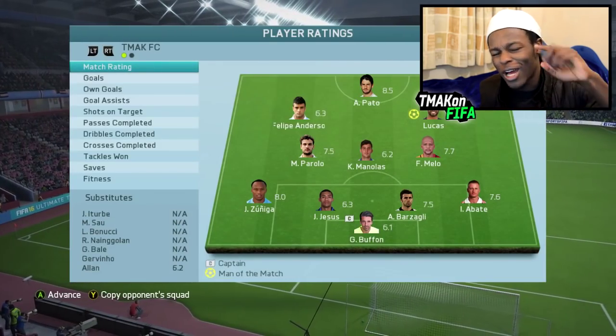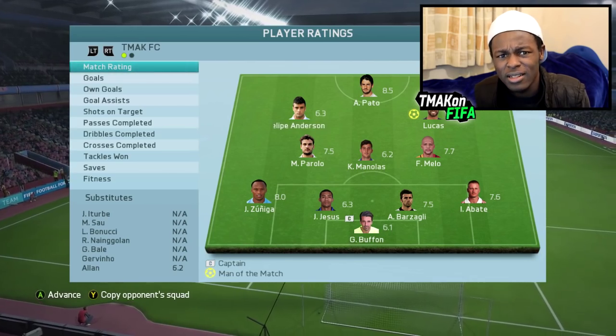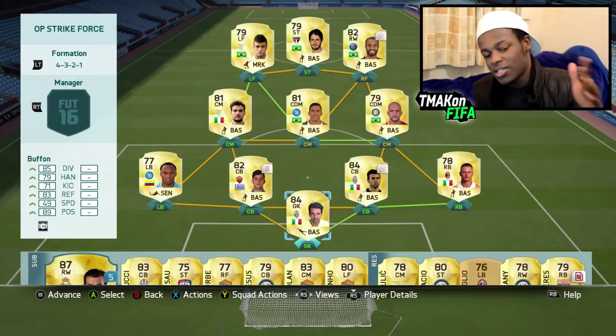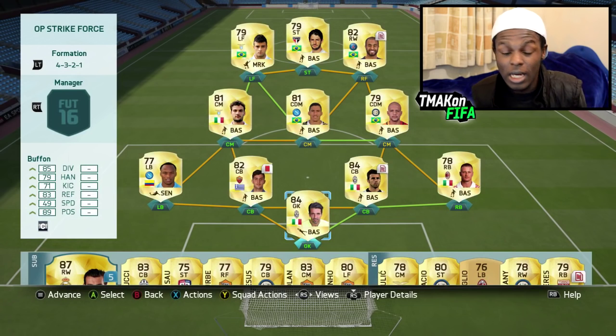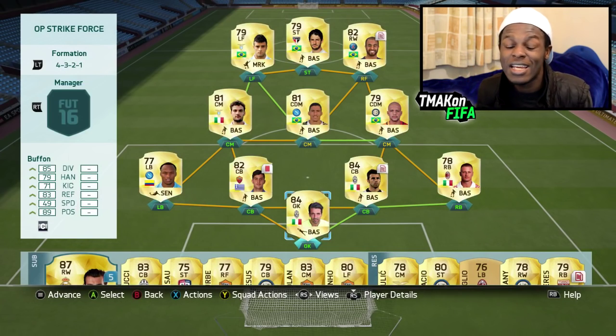Man of the match was one out of the OP strike force — that was Lucas with a 9.5 rating. Mello got one goal, Lucas got one goal, and Pato got two. All in all, the strike force did pretty well in that game. This is the team once again — a few players need contracts, Milanus got a red card which was unfortunate, but we still managed to pull through with the 4-3 win. If you enjoyed this video, don't forget to drop a like, it'll be very much appreciated. Subscribe if you are new.